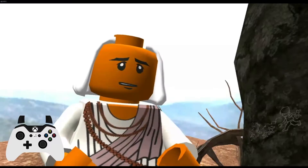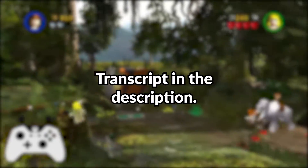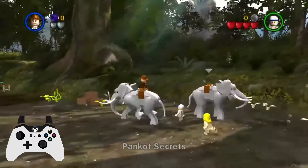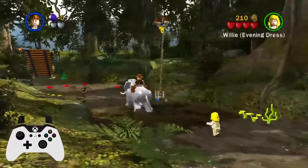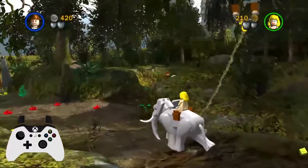This is a 1P2C heavy first half to prepare for some complicated routes. As Indy, jump on the elephant, and with player 2, swap to Short Round and grab the shovel. Swap back to Willy and then wait by the mud. Start heading over to this box, and as Willy, go across the mud and break the rope free.